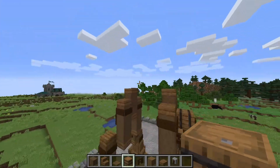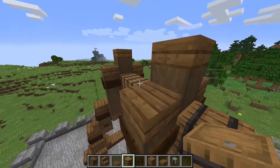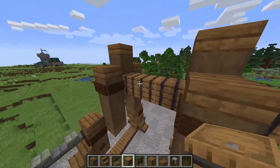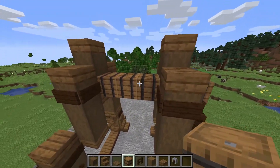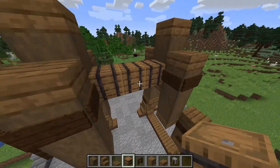The legs should now be done and looking something like this for the main structure of our trebuchet. Now we need to join them together and build the arm out. First of all we want to join them together with some barrels like so — the texture here works well because it looks like metal bracing for something that is moving and rotating.